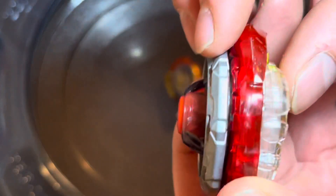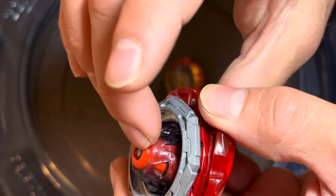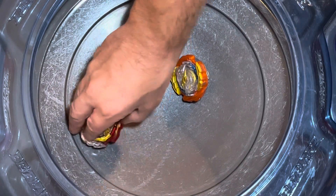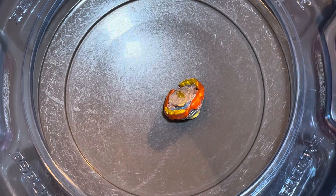On the bottom of Giga, it's supposed to actually be slightly concave right here. So then that way, when it spins on here, it actually kind of causes that rotating maneuver, bites down on the stadium, and goes back to center.